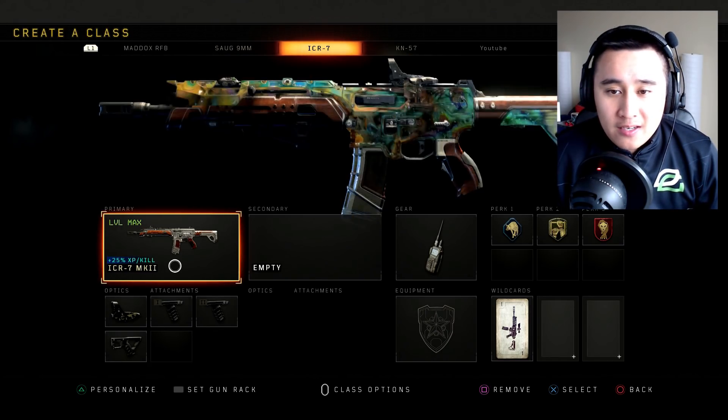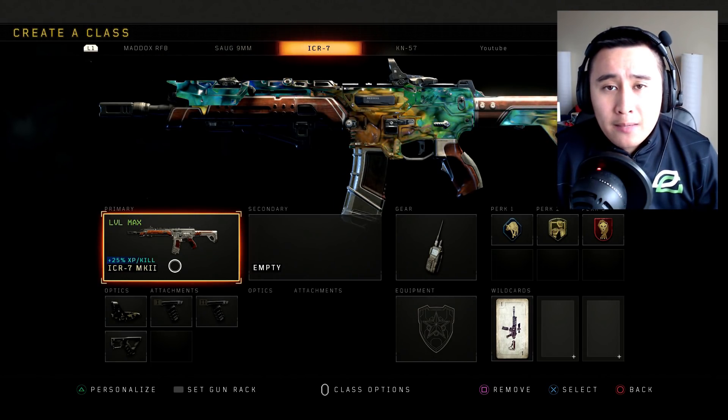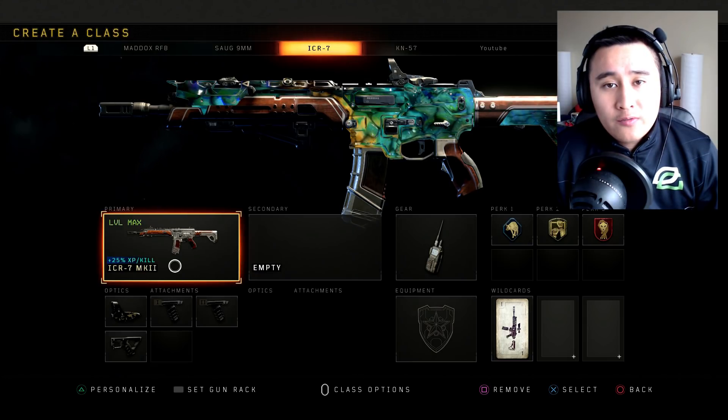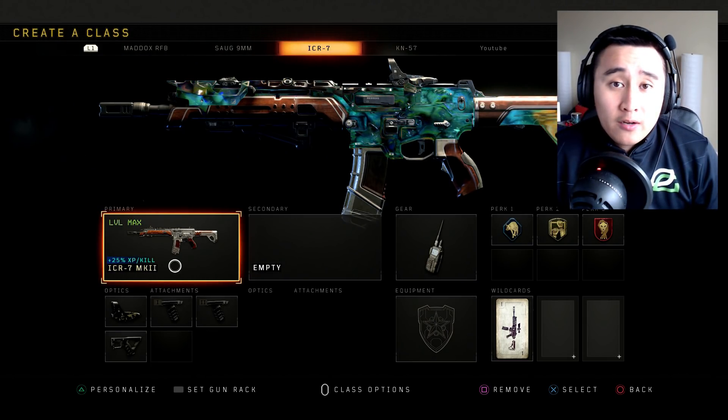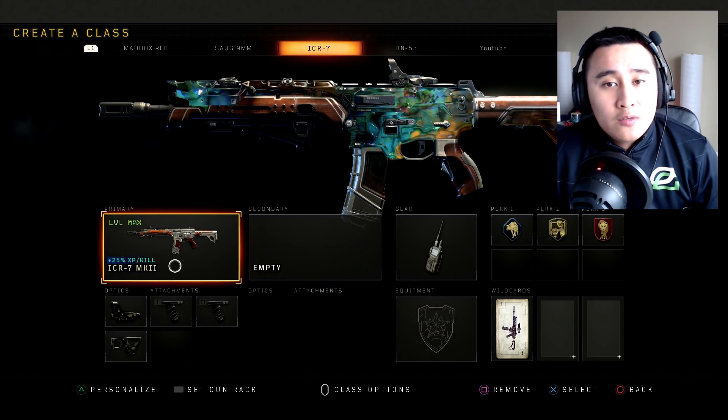I'm going to be showcasing the reactive camo through my ICR-7 MK2 variant right here. As you can see, it looks absolutely gorgeous — obviously looks way better during the game because it changes colors for every certain amount of kills you get. I'm going to be running a full party with my subscribers and we're going to be hopping into domination.